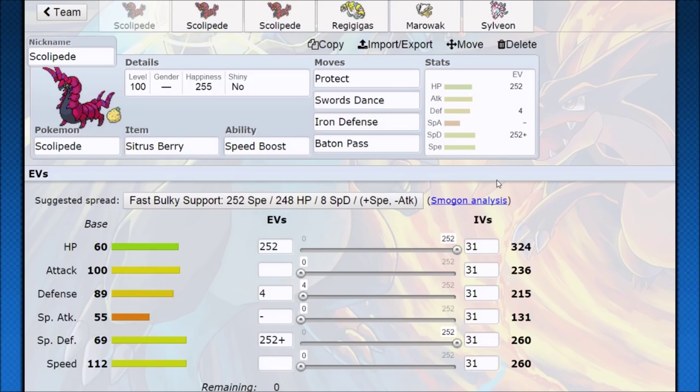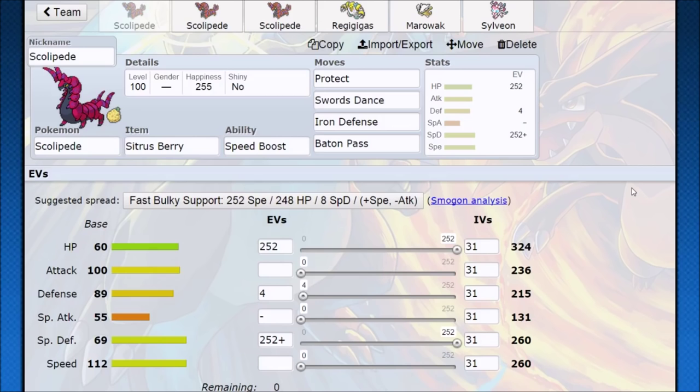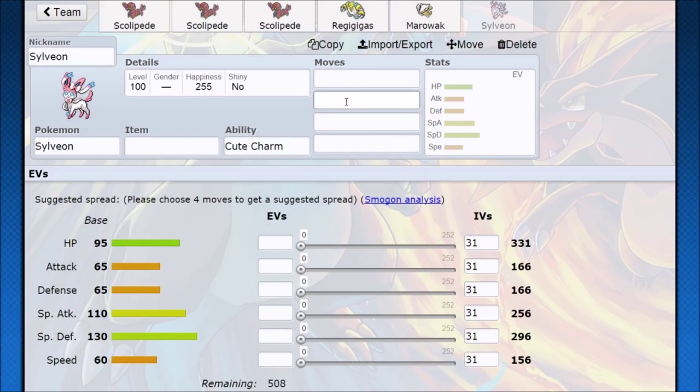Hopping into Pokémon Showdown, the interesting thing about Scolipede is choosing which Baton Pass set you want to run. You can go for pure tank Scolipede with max HP and max special defense investment to out-tank your opponent. By running Iron Defense against physical leads, you can set up early. Without any speed investment you still hit 390 speed, outspeeding even Greninja. You use Protect, then Iron Defense, doubling your defense before your opponent hits you, and Baton Pass that into your next Pokémon.